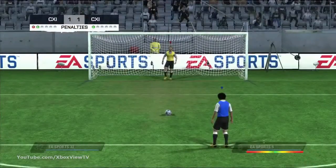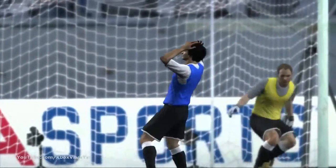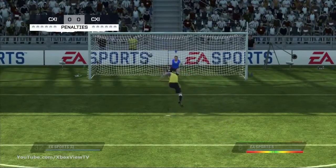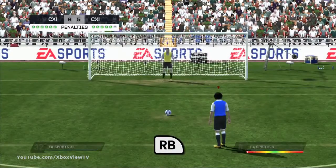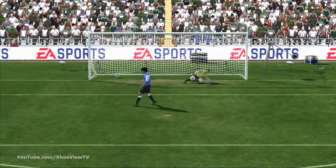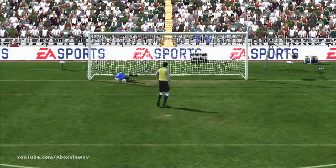The more power you put behind the shot the more error it will have. So be careful when deciding to blast one, as overpowering can result in missing the goal altogether. You can choose to press and hold RB when powering up to take a finesse shot with the inside of your foot. Finesse shots are not as powerful as laces but will have less error.